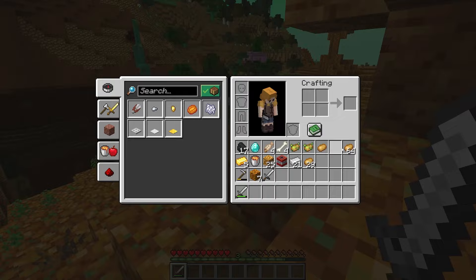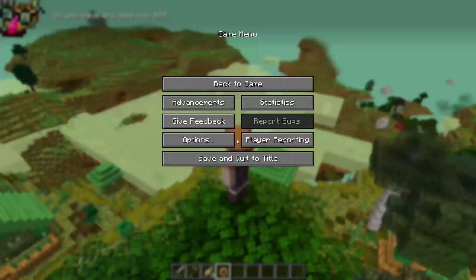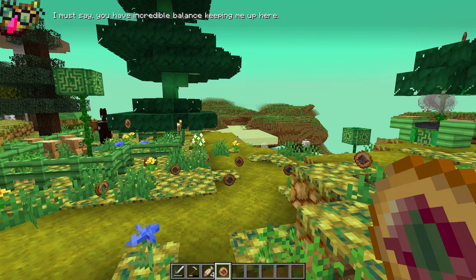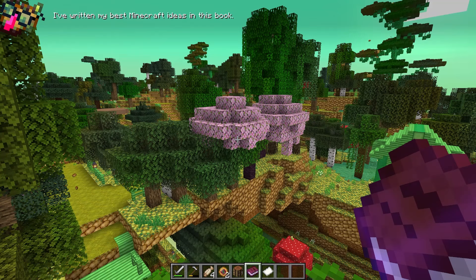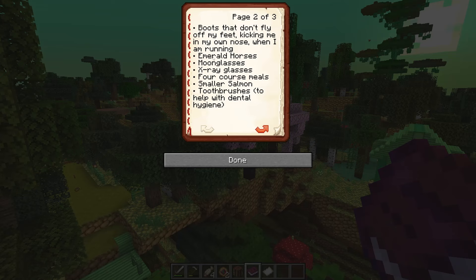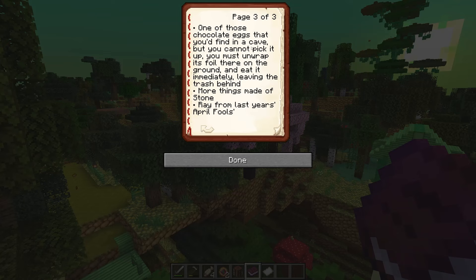Spacebar is what? That whole time I could have avoided skipping all the dialogue. There's a button for potato — what in the world is all this stuff? We'll come back to this later. So from what I'm gathering, this potato has infiltrated Minecraft by rolling on the keyboard. You can't rebind it — that's so mean. I missed all this dialogue because I was in the battle. The potato says: 'I've written my best Minecraft ideas — ice cream scoops, filthy rags, emerald horse armor, sunglasses, many spiders, more spiders, lots of spiders, too many spiders, ice cream spiders, tiny fishing rods, boots that don't fly off my feet, emerald horses, moon glasses, x-ray glasses, four course meals, smaller salmon, toothbrushes to help with dental hygiene, a chocolate egg you find in a cave but cannot pick up so you must unwrap its foil on the ground and eat it immediately leaving the trash behind, more things made of stone.'